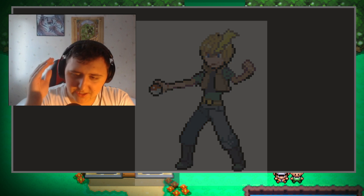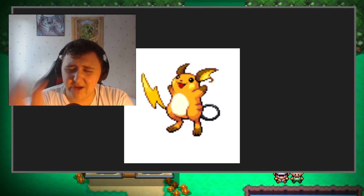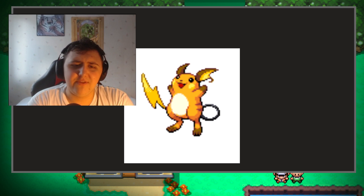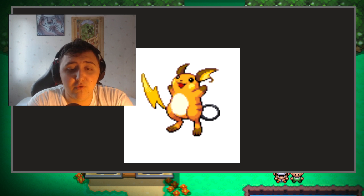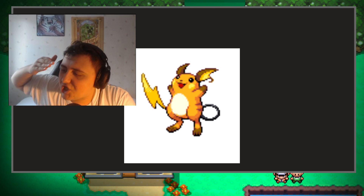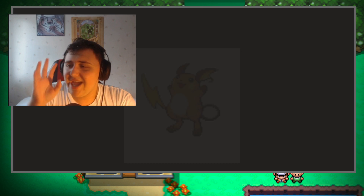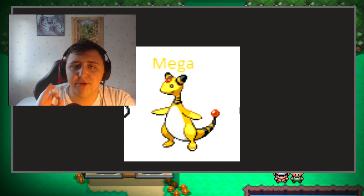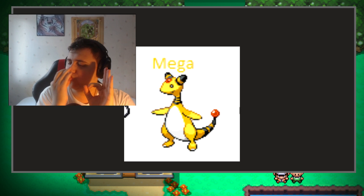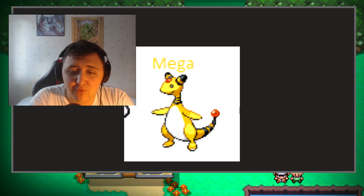First up you've got yourself Raichu. I think I'd be running a normal Raichu, not an Alolan one, just because I'm not a big fan of the Alolan one. It's Raichu — why not? I've always just been fascinated with that Pokemon. Then we have ourselves Ampharos. I just love this Pokemon so much, and having it in an Elite Four team — yes, very good. I'm 100% certain this one's a good one.